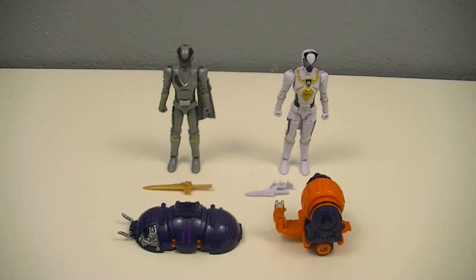Hey guys, KRS52 with a multi-review. This time I'll be reviewing the Guardian Weapon Rolling Hammer and Snail Gatling, along with the action hero figures Okuagata Ocher and Spire Kumonos, from Osama Sentai King Ocher.